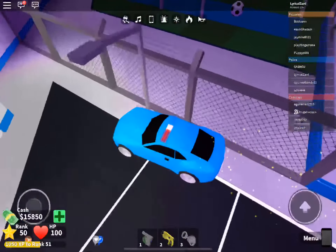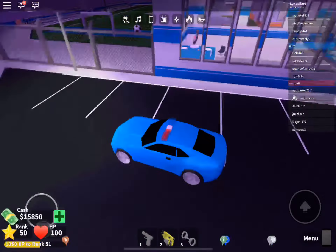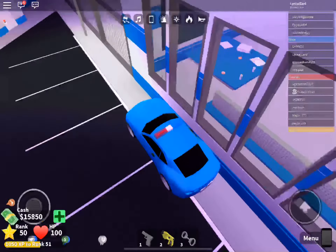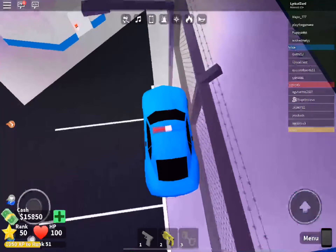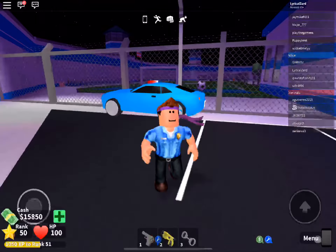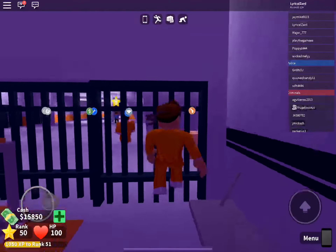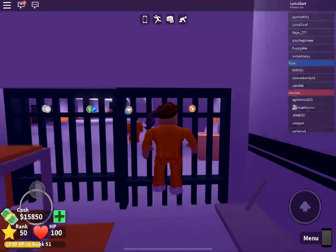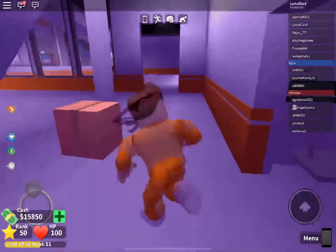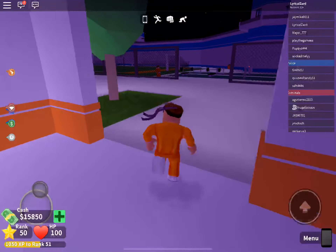You have to get it extremely close to the gate or it won't work — that happened to me. Get to the gate as close as possible, then jump out and become a prisoner. After that, see if you can get out of your prison cell. You're gonna have to walk to the courtyard.